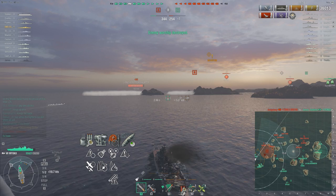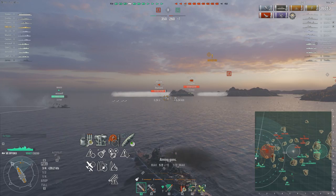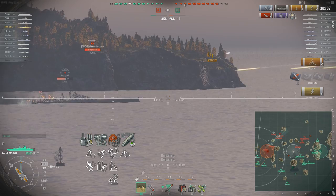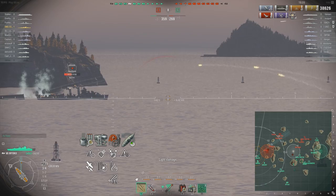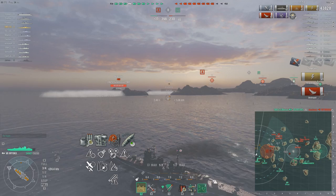Again, same sort of build: Priority Target, Expert Marksman, Demolition Expert, Concealment. That is just the core initial build on every Japanese cruiser. It shores up your ability to perceive threats with Priority Target, the turrets traverse faster because they need to, HE is better with Demolition Expert, and Concealment allows you to get into a position to ambush destroyers. The two extra gun turrets is really appreciated.